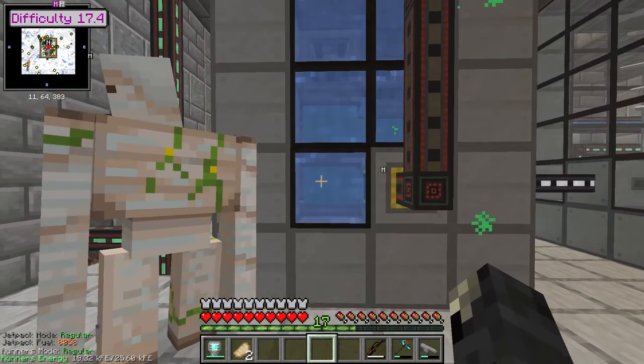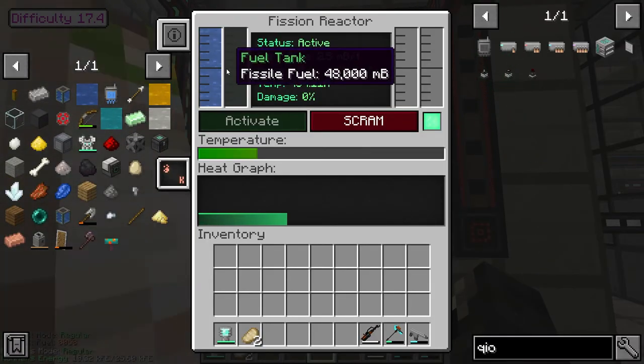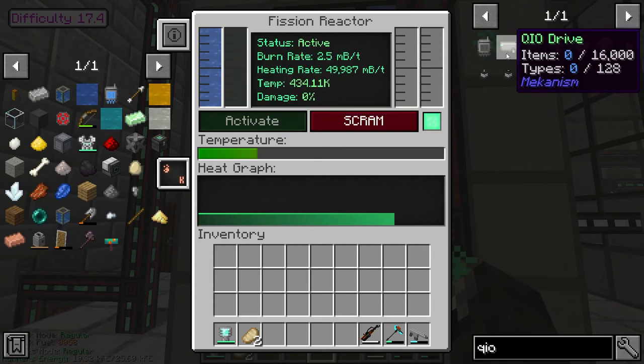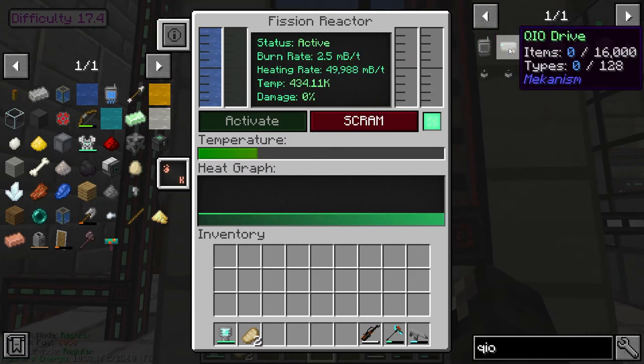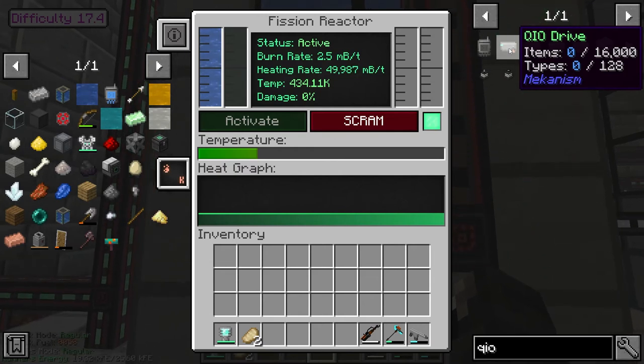Can it handle a burn rate of five? Wait till I've expanded the fission reactor actually, which I'm gonna do after I've made the drive. So we'll have up to 32,000 spaces of storage.